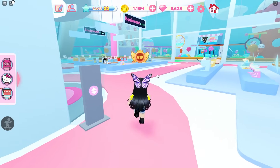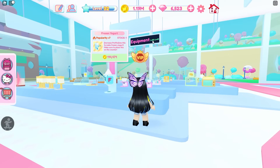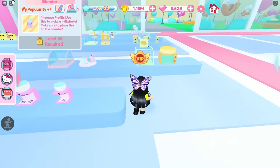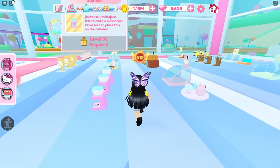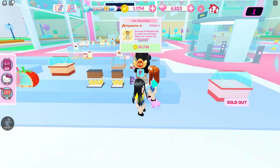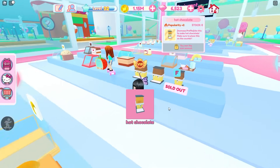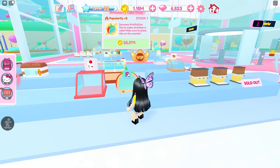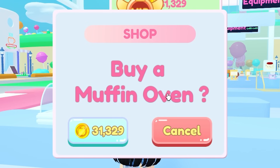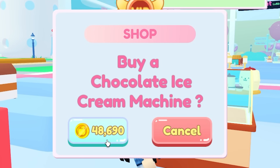And over here are the stuff that we need to get today — these are the equipments. Level 50 to 69, and I'm level 32, so I don't think I can quite get some of these equipments. And then we can finally get our hot chocolate machine for 20,000 coins. Here is a strawberry cake oven — this is so cute, you guys. And then here is a muffin oven, a chocolate cake oven, and a chocolate ice cream machine.